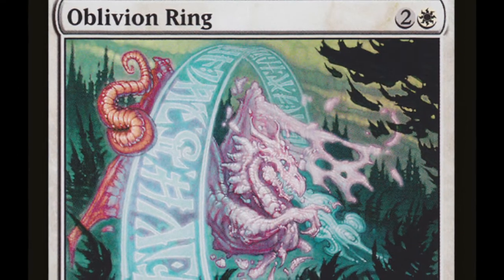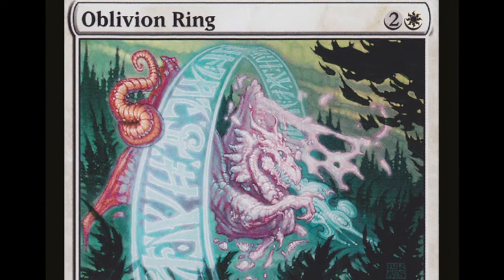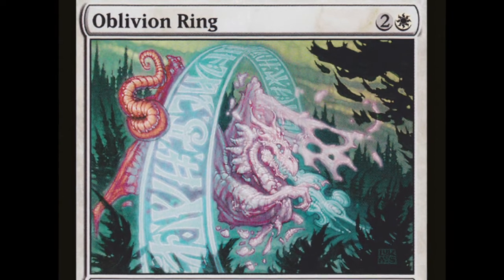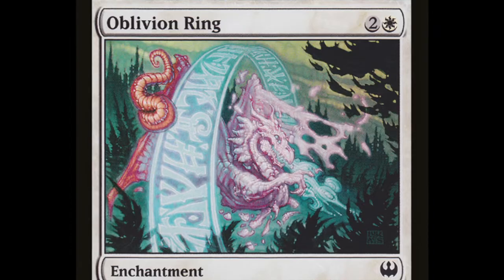Oblivion Ring is very versatile removal, able to get rid of basically anything, but unlike most removal, it allows your opponent a chance to get their stuff back. Super fair, really straightforward, and as a result, largely unremarkable.